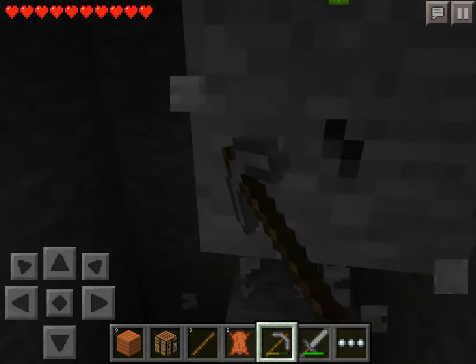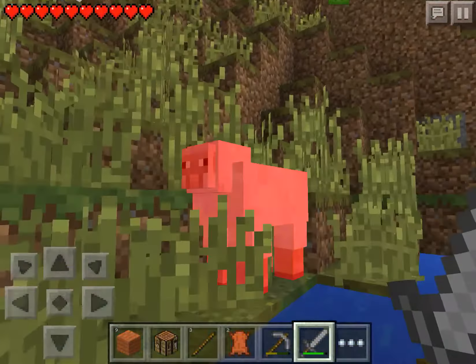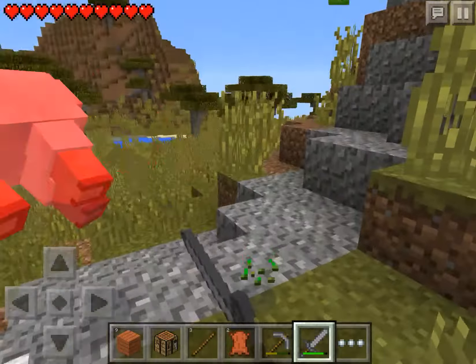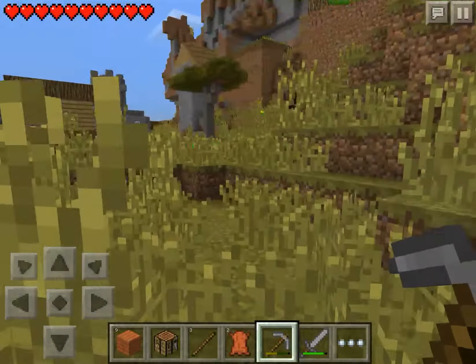How much stone do we have? 28 pieces. Wow, our pickaxe is almost halfway worn out. I don't see a blacksmith in here though. Let's go kill these sheep. Oh whoa — is this the same village? I don't think it is, I think it's like a new village. So like three villages then — this is a really nice seed! I guess I'll explore this one as well.